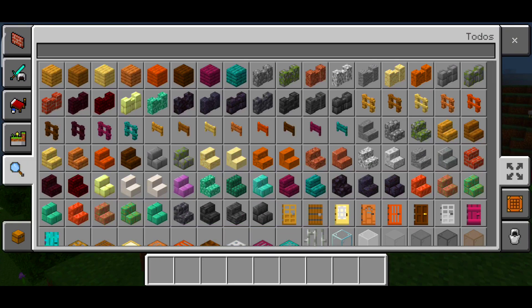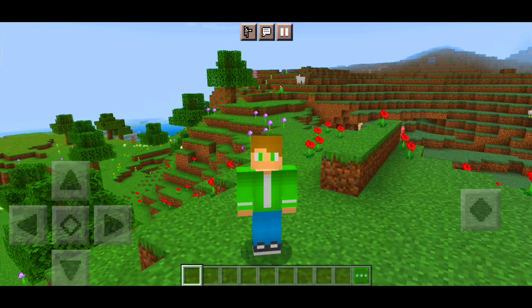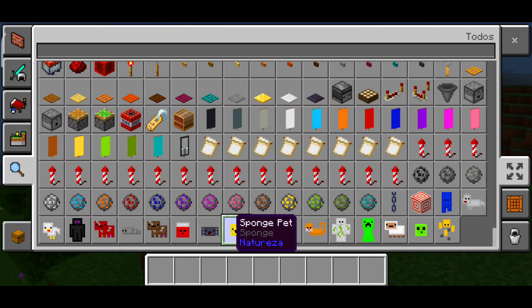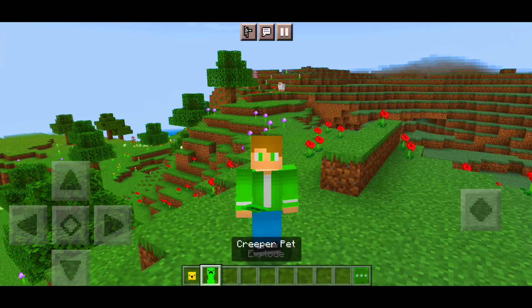At the end of the video I'm going to show you how to download. See the video until the end! Let's see the rest here. There are a lot of inventory packs, it's really cool. For example, there's a sponge here, and there's also the creeper.